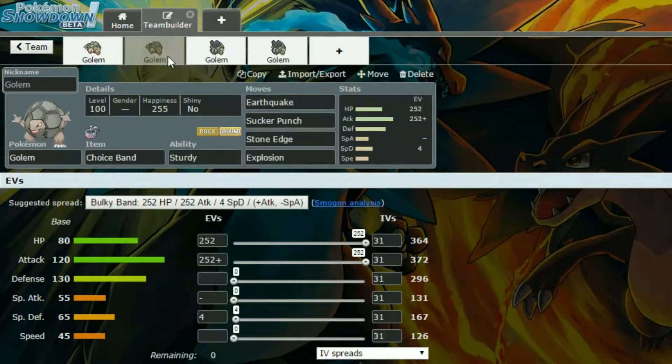The next Golem set has a Choice Band with Earthquake, Sucker Punch, Stone Edge, and Explosion. Choice Band with Explosion — unless they bring out a Ghost type, you are more or less guaranteed to kill something, because that's going to hurt. Even the most defensive wall, even Steel types and what not, it's going to hurt regardless.